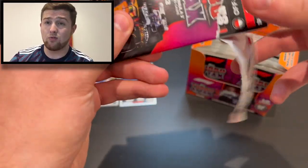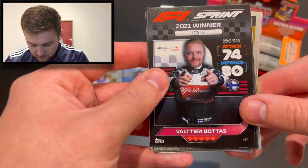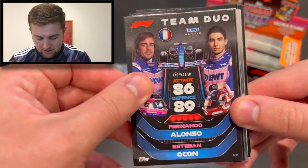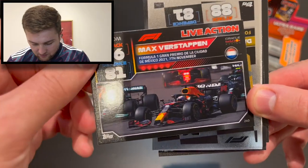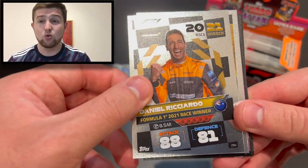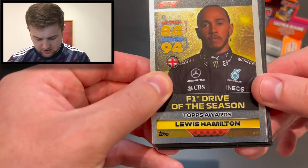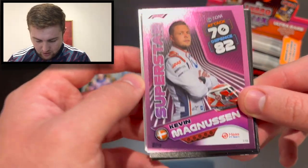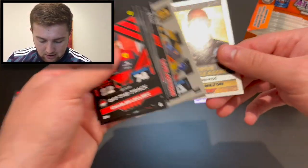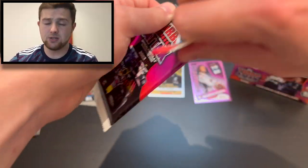Pack two — I can see a parallel at the back. We get Leclerc off the track, sprint race winner Valtteri Bottas for Italy, speedster Lance Stroll, speedster Lewis Hamilton, team duo Alpine with Alonso and Ocon, speedster Pierre Gasly, Verstappen live action from the Mexican Grand Prix where he stormed to victory, Daniel Ricciardo 2021 race winner at Monza, Lewis Hamilton Topps driver of the season award — almost certainly for Brazil — and our parallel is a lovely pink superstar Kevin Magnussen.